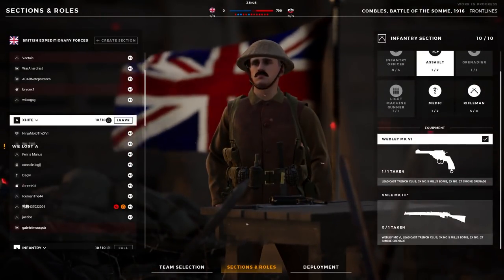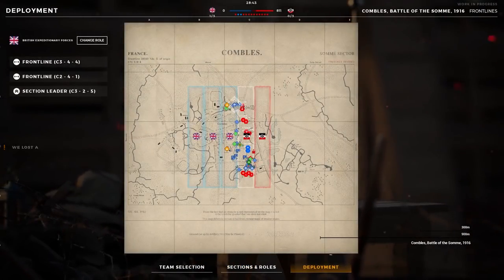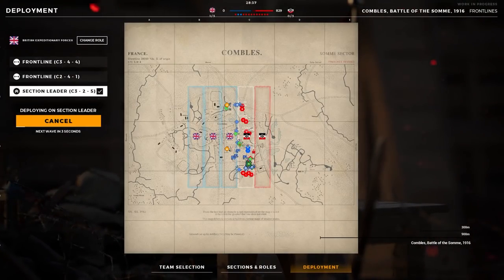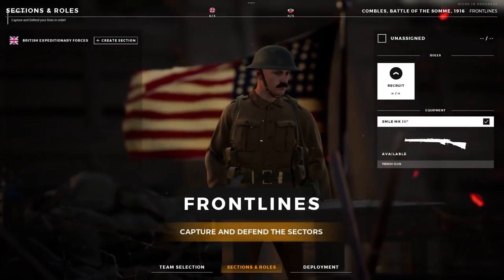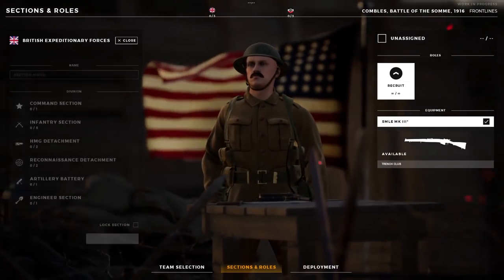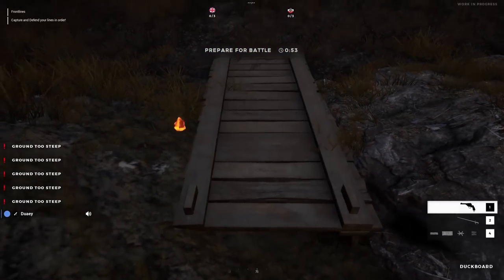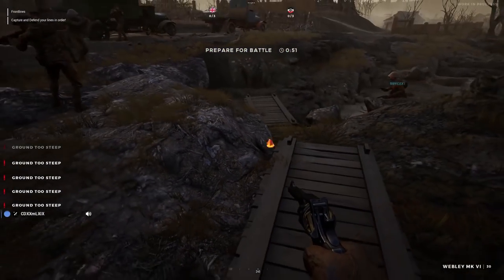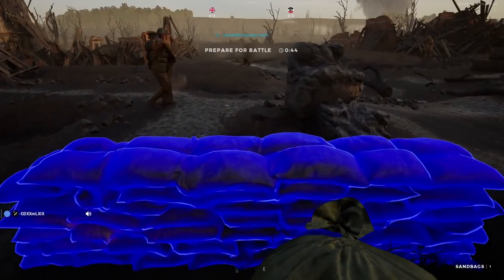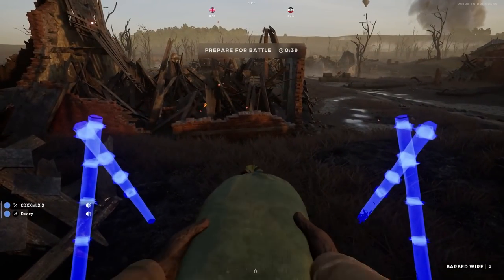There's a class system here too, but it's entirely regimented around the squad system. Each team has a preordained number of slots for each squad type, and consecutively has a limited number of class slots within those squads. When somebody's picked up the kit that you want, you have to wait for them to leave before you can claim it. Most often you'll be a standard-issue infantry rifleman. You can't level these classes up or get rewards for playing them across battles, but it's forgivable since each one is meant to fulfill a fundamentally different role in a complete team. It makes sense that you can't just have 50 machine gunners on one team, but at least the system incentivizes learning every class so that you're not completely useless if your favorite position is taken.